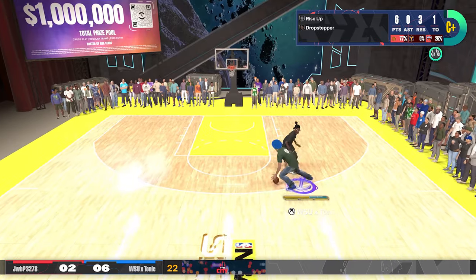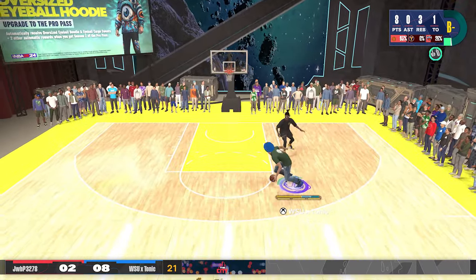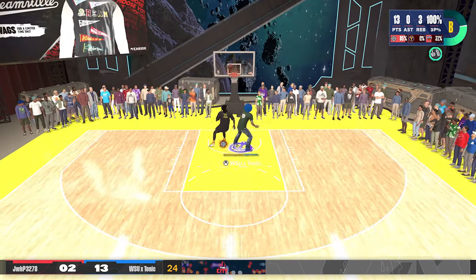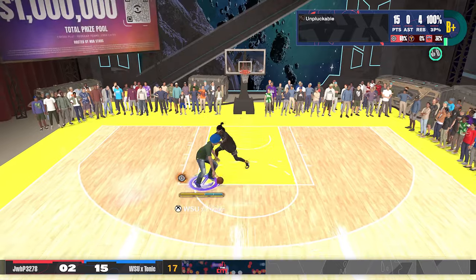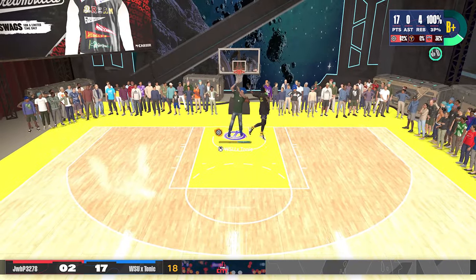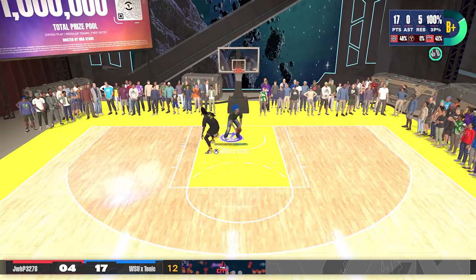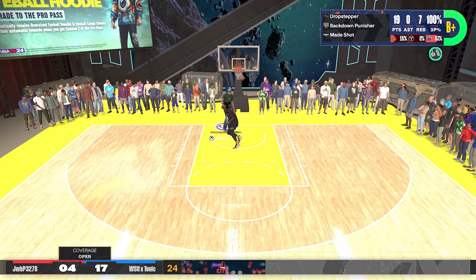In the final gameplay I have a build with high standing dunk and 25 layup, 25 close shot. Early game I was forcing red contested layups just to see — I didn't hit any. Under the paint with the high standing dunk I pretty much dunk it every single time. I start letting go of RT so my player goes up with a layup, and when coverage says open they go in. If you have low layup and low close shot, you don't even want to think about timing your layup — just turn it off. They will go in every single time on open looks.